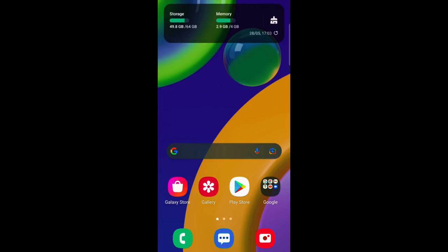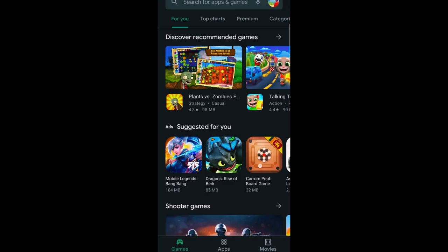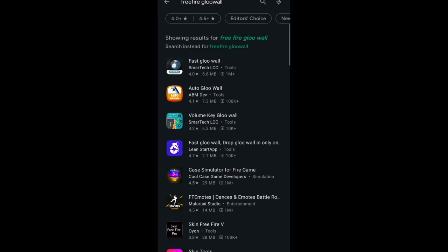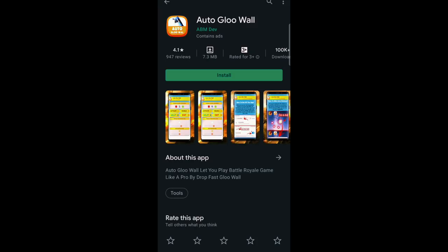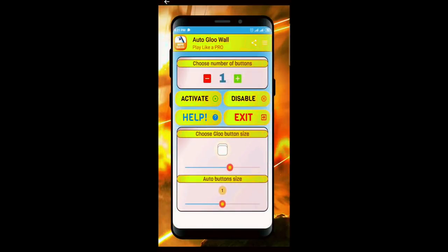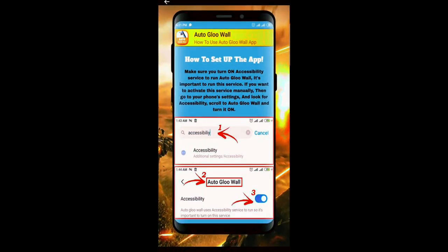You can download the app and set it up. Then you can search for the Free Fire glue wall and download it.